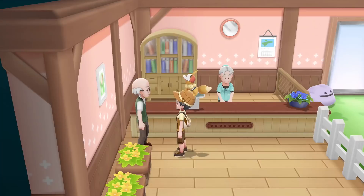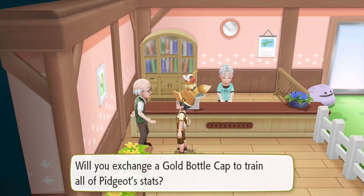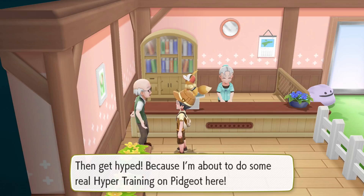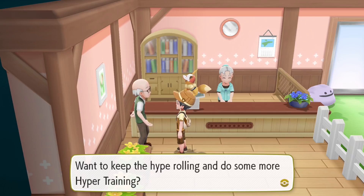Let's go, yes, to Hyper training. We're going to go Pidgeot. The only option for a Gold Bottle Cap is All stats. If you had a normal Silver Bottle Cap, it would let you stipulate which single stat you want to raise, because normal Bottle Caps only do one stat, whereas Gold does All. So we're going to click All. 'Will you exchange a Gold Bottle Cap to train all of Pidgeot's stats?' Yes. Get hyped, because he's about to do some real Hyper training on Pidgeot!